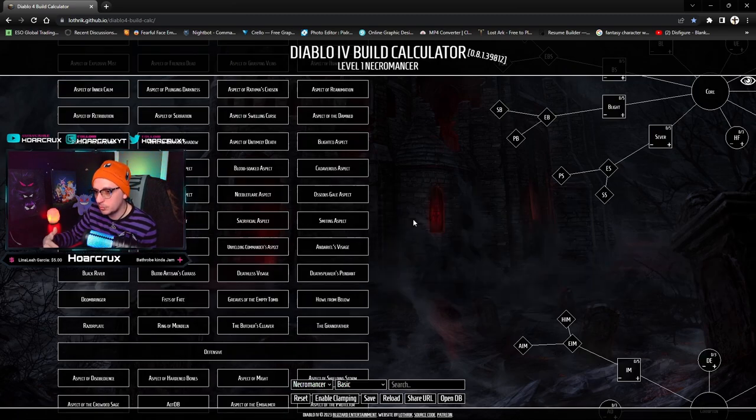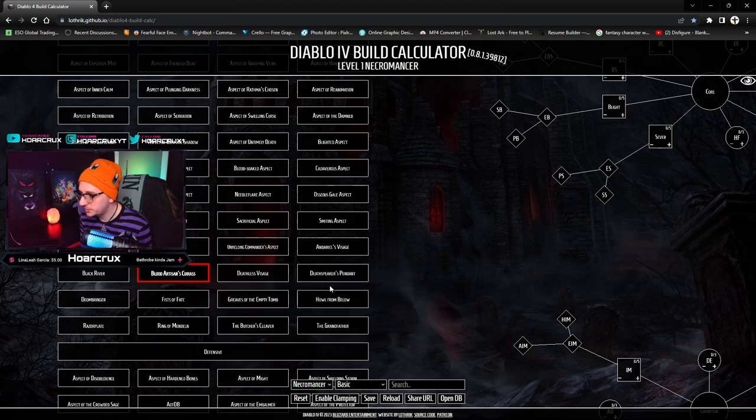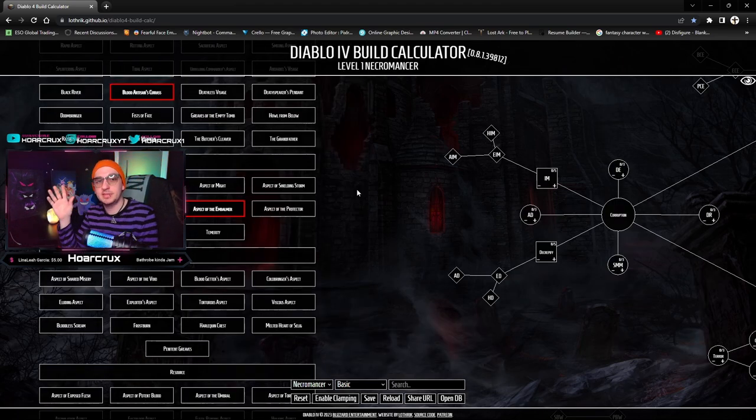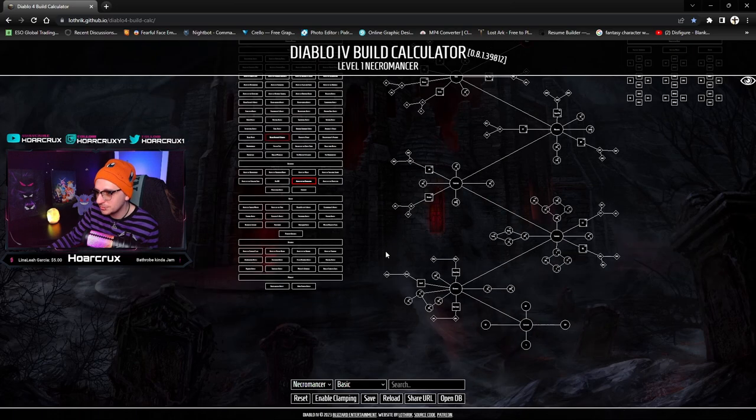The build is not in its final form. There's a unique item called Blood Artisan's Cuirass: when you pick up blood orbs, a free Bone Spear is spawned dealing massive bonus damage based on your current life percentage — and you'll always be at 100%. Bone Spear is your hardest hitting spell by far. To generate blood orbs there's a defensive aspect: consuming a corpse has a percent chance to spawn a blood orb. So at one point this build will be even more devastating — if you thought the Sorcerer's Hydra build was toxic, this is so much worse.